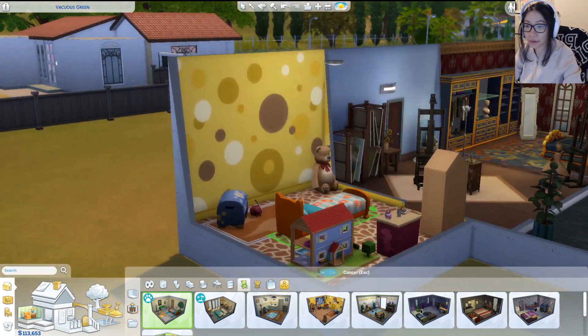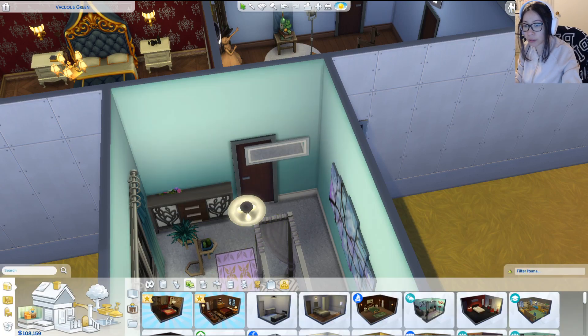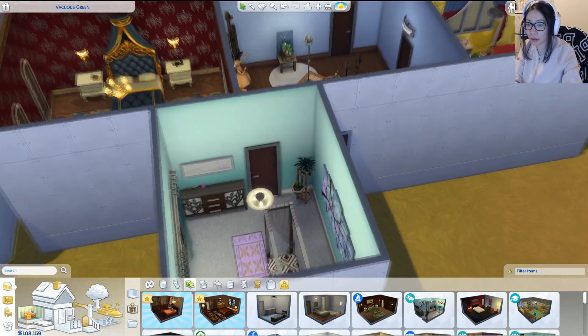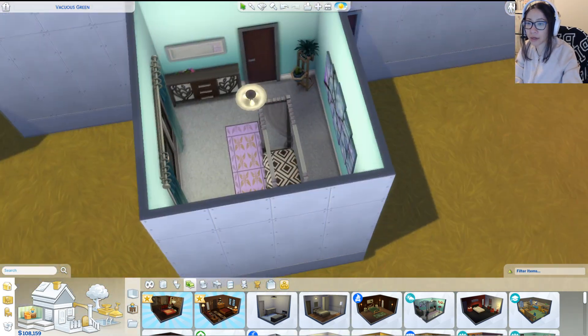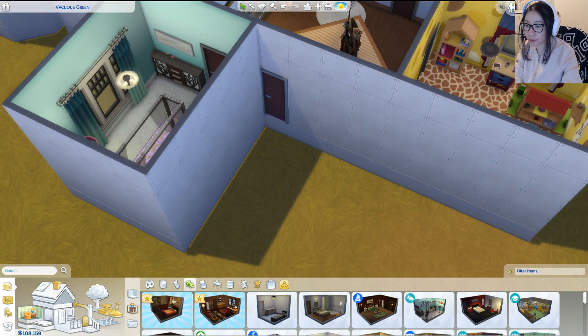Bedroom one — is that just a toy room? Yeah, I'm just gonna grab a bed and stick it in because I love this room. This is a perfect room, we just gotta move some of this stuff over. There we go. Now we've got a bathroom to put in.